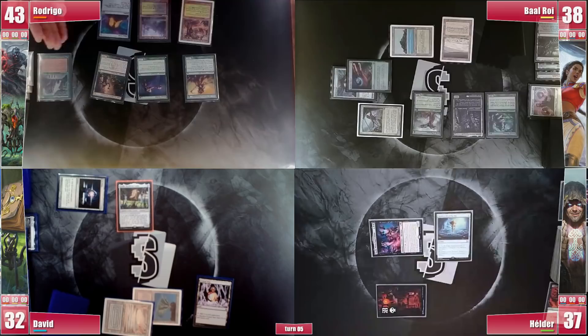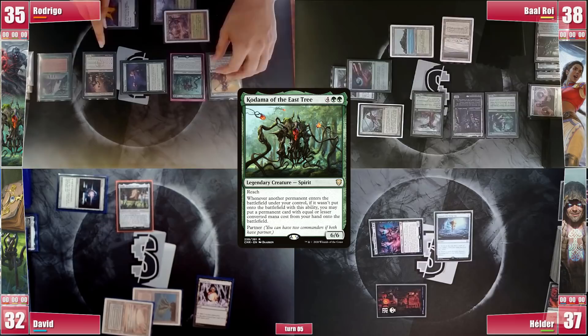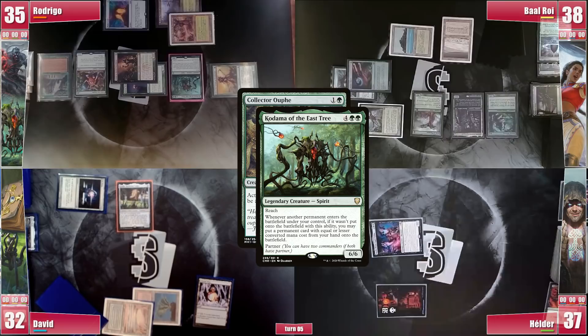Rodrigo is once again on the favorable side of the die, taking no damage from the Crypt. He draws 2 extra cards from the Library, paying 8 life. With Drannith out of the way, he casts his commander, Kodama of the East Tree. After that, he casts a Collector Outh, making David and Elder want to scoop. Elder responds by drawing the top card with Sensei's Divining Top. Kodama triggers and Rodrigo puts a Wishclaw Talisman into play with it, ending his turn.